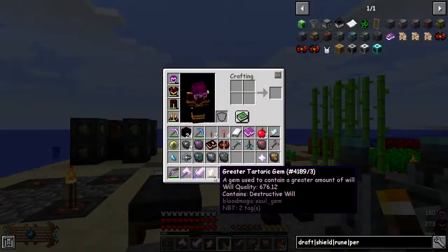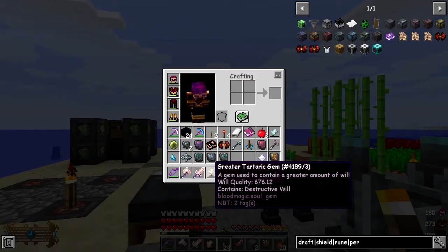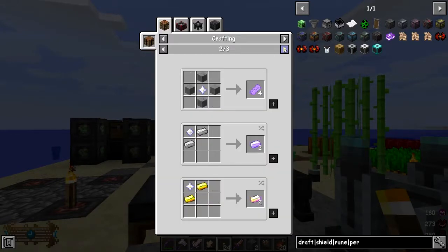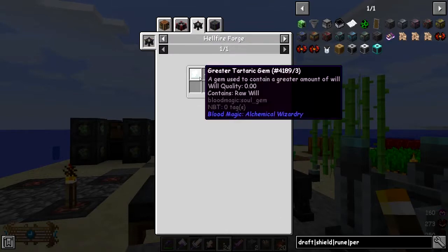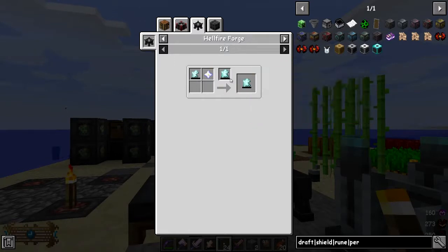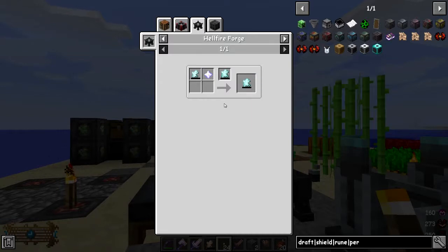The one I'd like to empty out is this one because I'd like to upgrade this one. Looking at the uses - probably the Nether Stars recipe is easier - we can see that we can upgrade this somewhere. It'll be in the Forge of course. So with a Tartaric Gem and another star, we will get a Grand Tartaric Gem. That's what we're going to do.